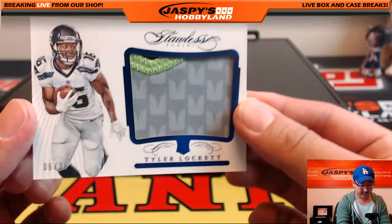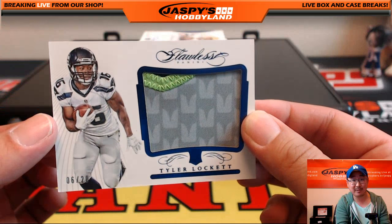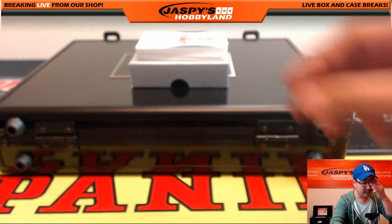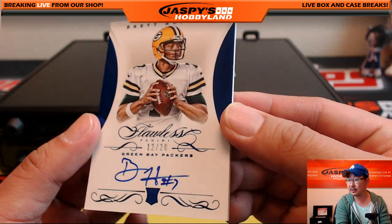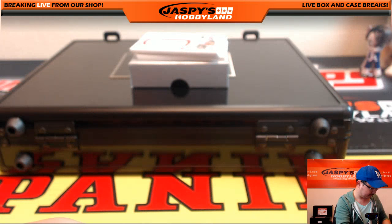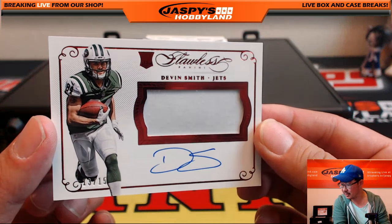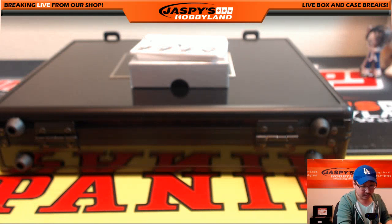First one - nice, Robbie Mack, 4 out of 25, DeVante Parker. College uniform on the left side, Dolphins uniform on the right side. Nice color dual relic, 4 out of 25. Flawless football right here - this is the good stuff. Look at this, J-Mac, 6 out of 20, Tyler Lockett. Nice green accent in the top left. Tyler Lockett for the Seahawks and J-Mac. Packers doing well on this break, Derek Watley - 12 out of 20, Green Bay Packers, nice on-card autograph.